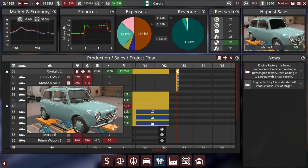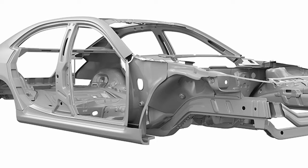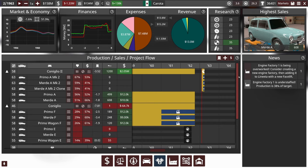Why are we losing money? We have a huge loan repayment. For the Coniglio 2, in the last episode I sprung for steel presses. Those let our car be built in a monocoque chassis out of steel, which in theory should both make it better and cheaper. It hasn't necessarily panned out — it's not that much better than I thought, and it's not cheaper either, because the tools are so expensive.